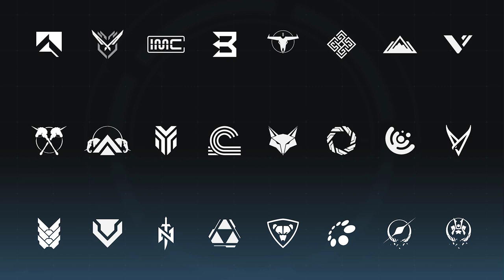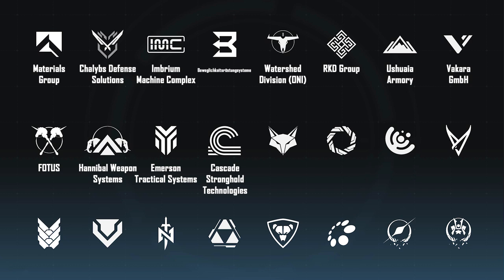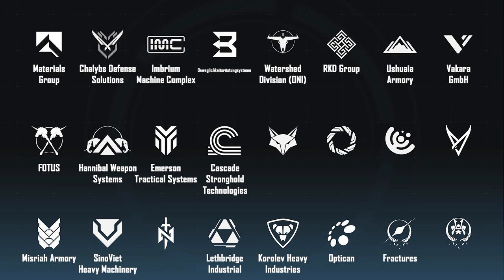Here are several of the logos 343 have already revealed: Materials Group, Chalib's Defense Solutions, Imbrium Machine Complex, the Viglikite Srustung System, the Watershed Division — a part of ONI — RKD Group, Ushuwaia Armory, Vakara GeshemBH, Fotis, Hannibal Weapon Systems, Emerson Technical Systems, Cascade Stronghold Technologies, Misria Armory, Synoviate Heavy Machinery, Lethbridge Industrial, Korolev Heavy Industries, Optican, Fractures, and Fractures Tenrai.